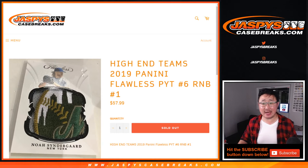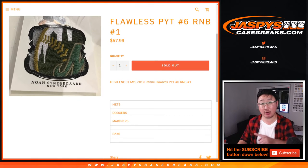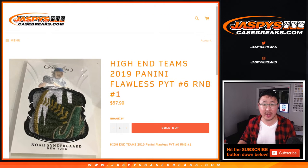Hi everyone, Joe for JaspiesCaseBreaks.com with a quick little randomizer — a number block randomizer for the high-end teams in Pick Your Team 6, which is already sold out. This is for the Mets, Dodgers, Mariners, and Rays.